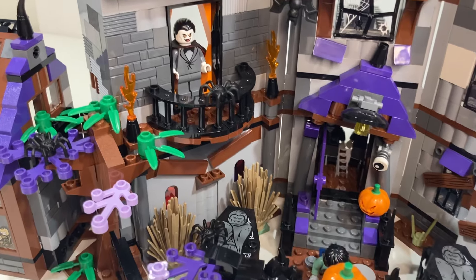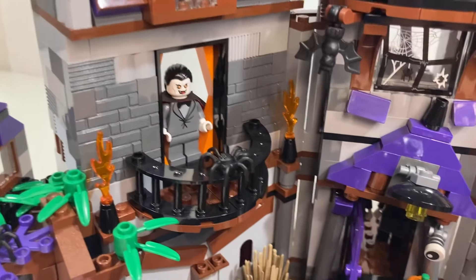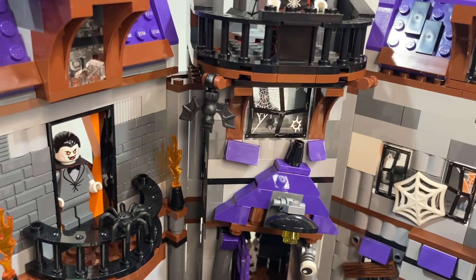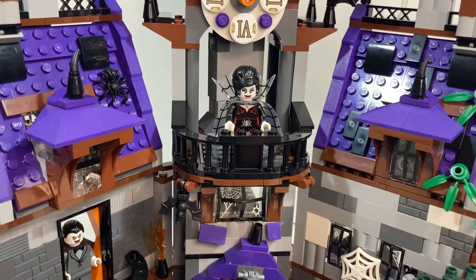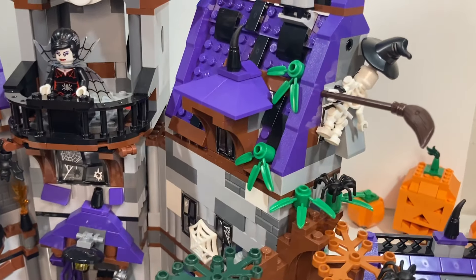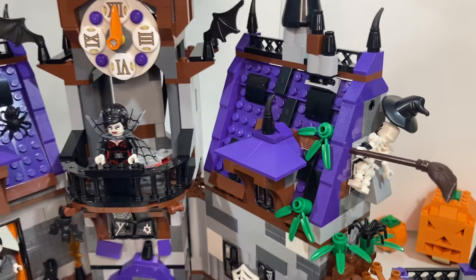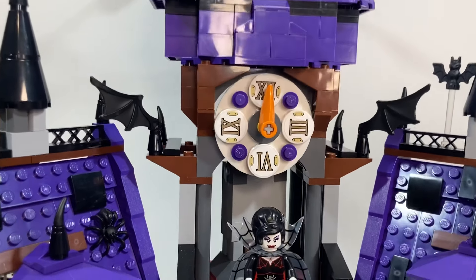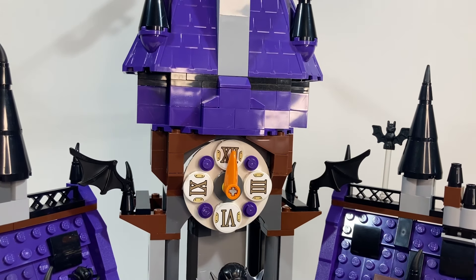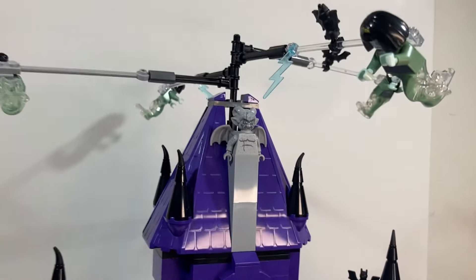Working our way up from the ground floor to the second level, we've got Count Dracula here looking out from the master suite. We've got spiders and bats throughout, some of which are from the VIP add-on pack. Up here on the third level balcony is Miss Dracula. Over on the side, looks like a witch at one time ran into the side of the roof and got flattened. Then going up the tower, these wing elements were part of the VIP add-on pack. I didn't modify the clock much from the original build. Gargoyle here at the very tip top of the roof and ghouls flying around.